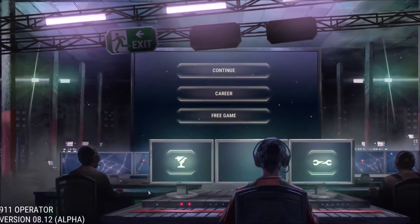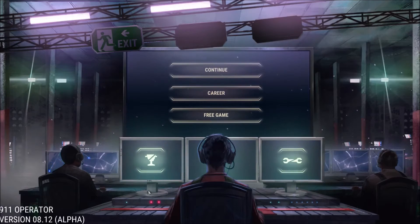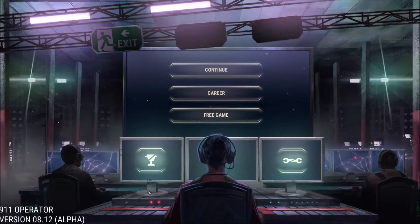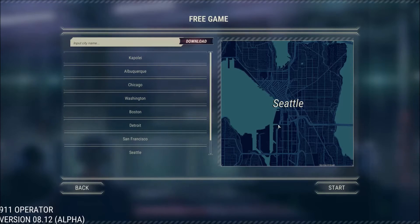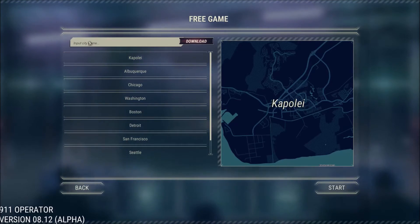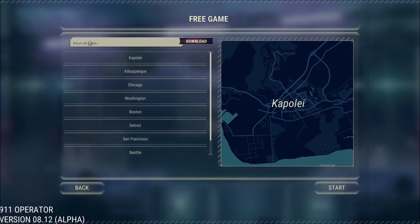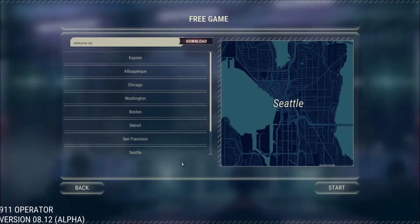As you've already probably surmised, the game puts you in the role of a 9-1-1 Operator. You'll be answering phone calls from people who have various levels of emergencies, and it's your job to determine if their emergency is serious enough to require assistance and what kind of assistance you have available to send. The game takes place with real city maps, so you could feasibly be playing in pretty much your own backyard. You'll actually be able to input city names and download them — they've teamed up with an online map maker — so you can actually play in a city that's local to you, which makes the game more realistic and interesting.